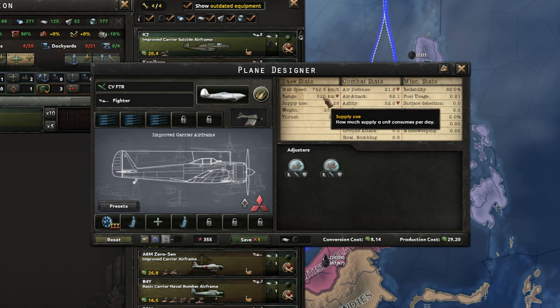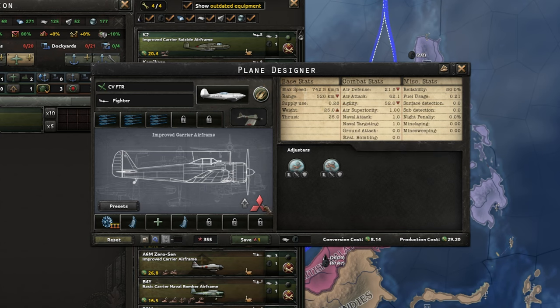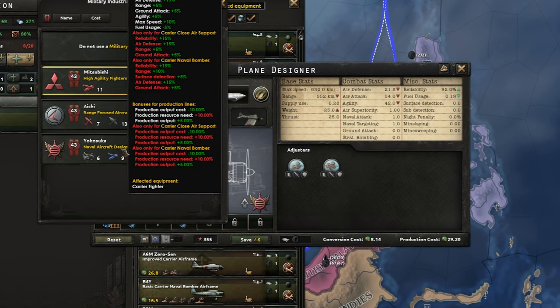This fighter has bad range, but range does not really matter when you're doing carrier missions at all. Ideally, you would build these with a fully leveled-up Mitsubishi, but if not, the other 2 mils will do just fine.